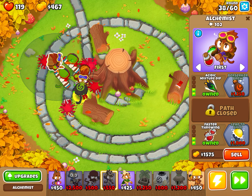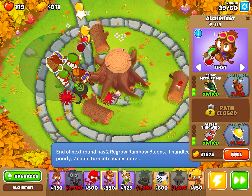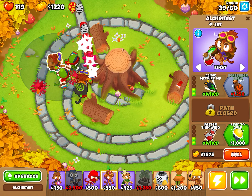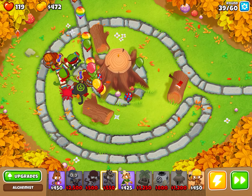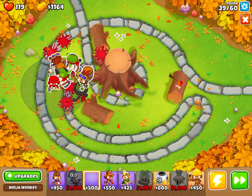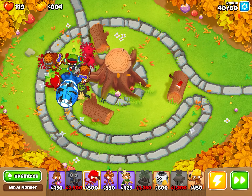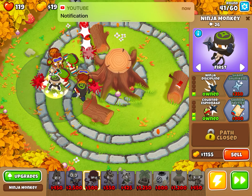There are actually two of them that we have to place down and one alchemist. Now it's time for another ninja right there so it affects this guy. And as soon as the MOAB pops, everything just goes everywhere.